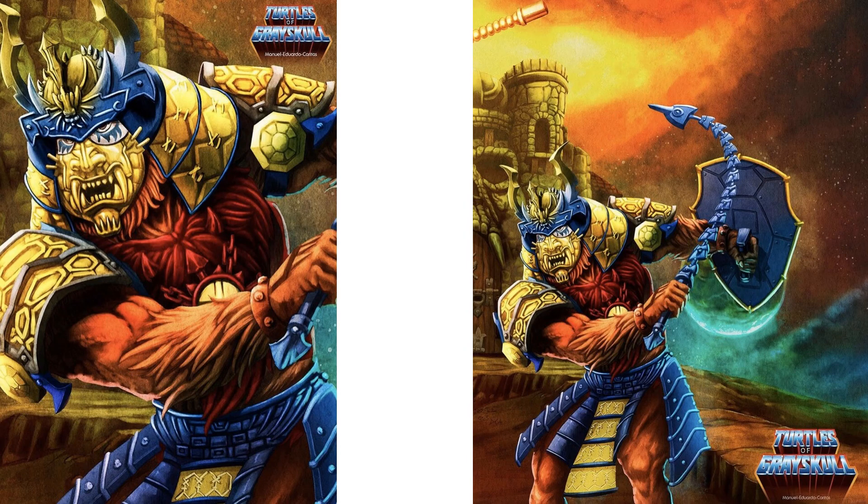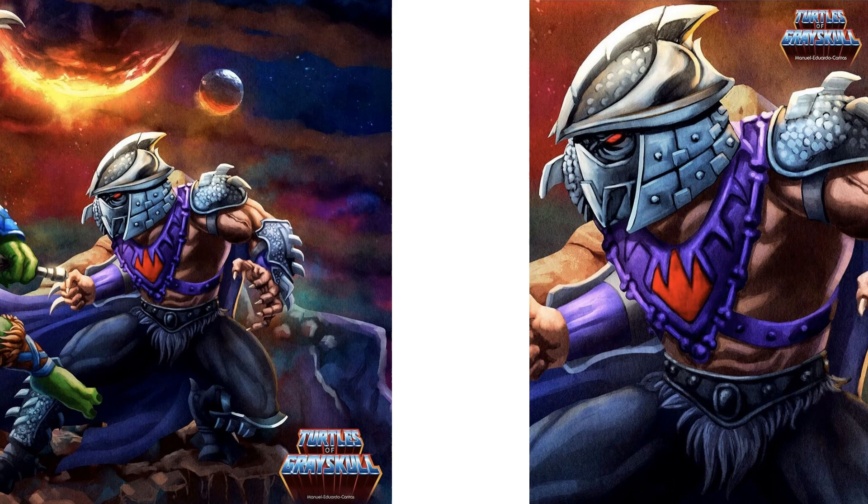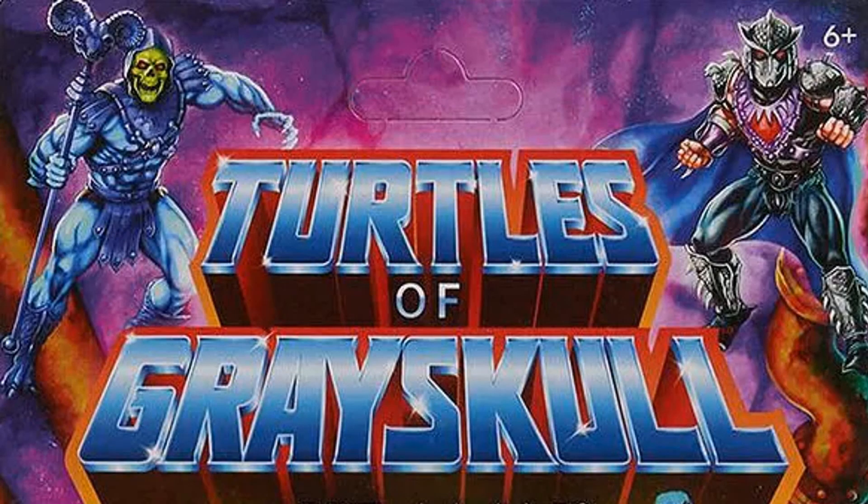There's the tease for Beast Man with some samurai gear on, and a tease for Shredder with the mutagen. There's a tease for Shredder coming in Wave 2. There's the card art at the top with the good guys — He-Man and Leonardo — and the bad guys — Skeletor and Shredder. Turtles of Grayskull.